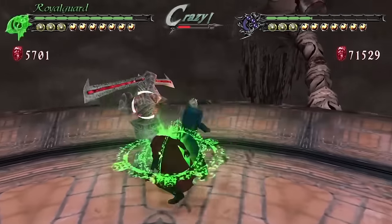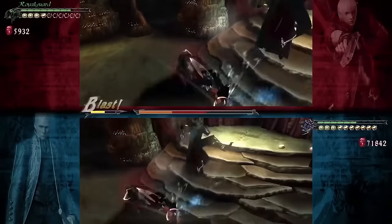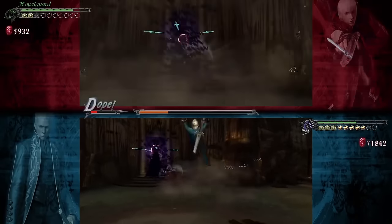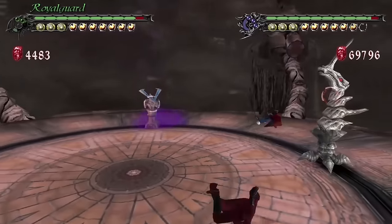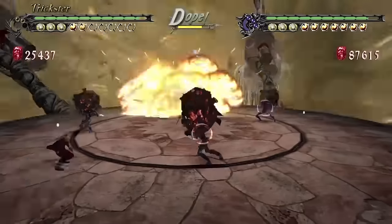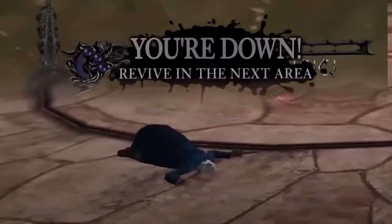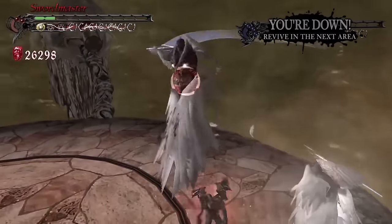Devil May Cry 3 originally came out on the PS2 and had a secret co-op mode. The Nintendo Switch version, called Devil May Cry 3: Special Edition, has a local co-op mode called Bloody Palace where one player controls Dante and the other controls Vergil. You work together to fight through 9,999 floors of a demon-filled tower — there are teleporters so you can skip floors. I'd love co-op in the story mode, but this is good too.